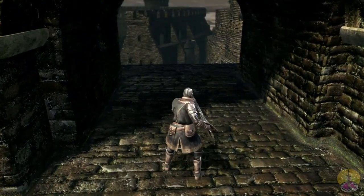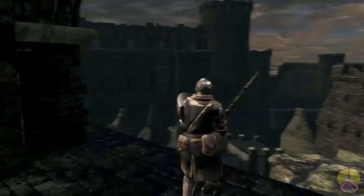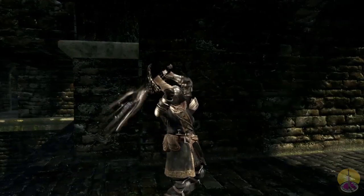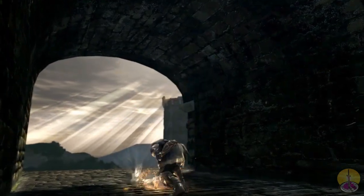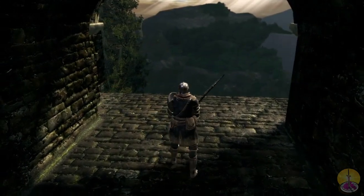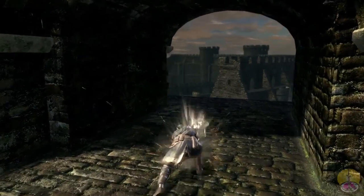Moving on to the two-handed grip. For standard attacks it is pretty much overhead and underhand swings — pretty standard. However, when you use the power attack, that's where unique things happen. You raise the blade up over your head, slam it down, and a shockwave happens. The problem is this is powerful and has distance, but it takes 20 durability out of your weapon every single time, so you get about 12 uses before the weapon breaks.